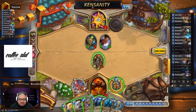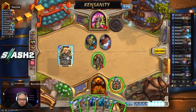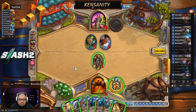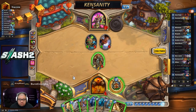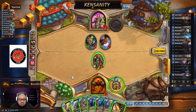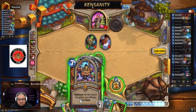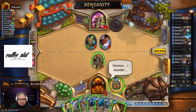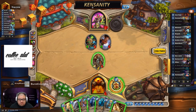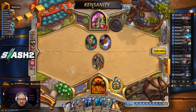There's the 8/10 Doomguard — welcome to 11 damage. We've got to hope for the best here. We have to go with Brawl because it's the only way we have a chance of winning.